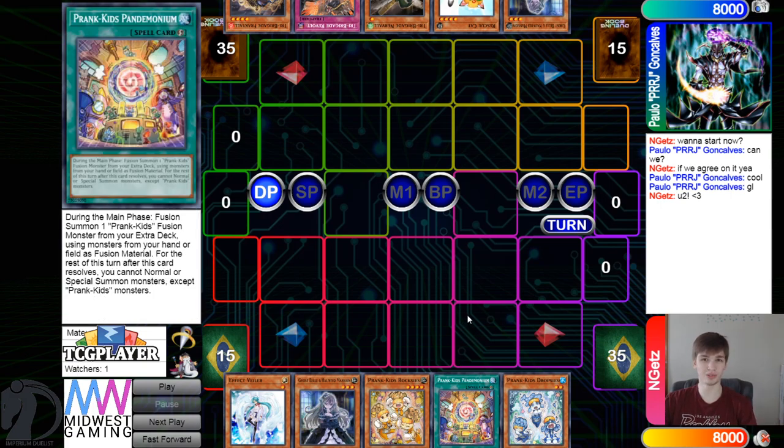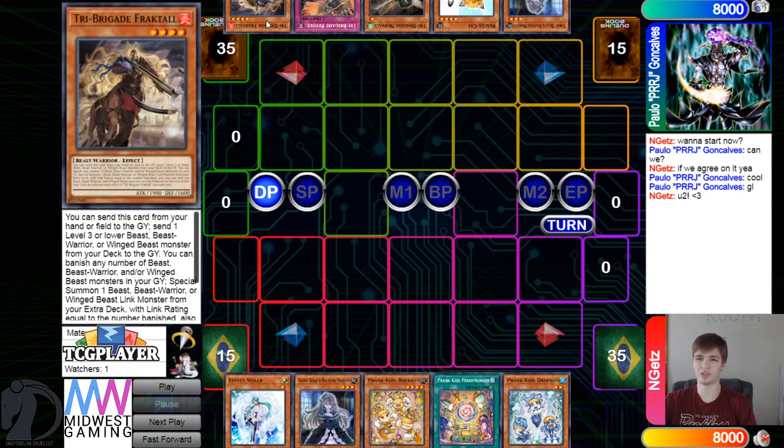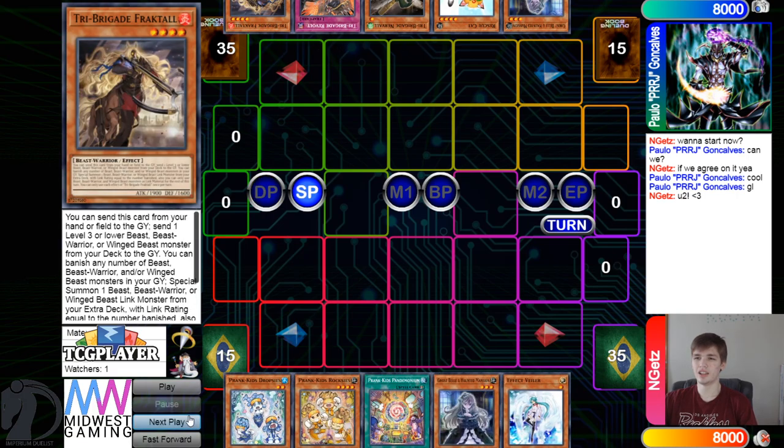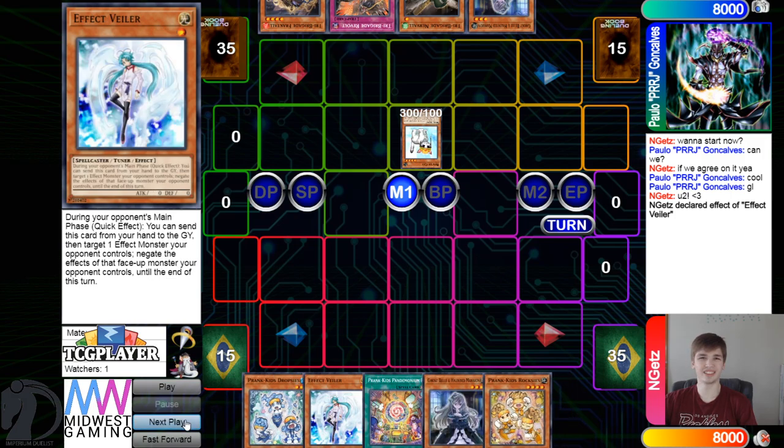They have Bell, Rescue Cat, Nervo, Revolve, and Fractal. They are going to start off with normal summon Cat, and then on summon hit that with Valor — but they do have the extender.